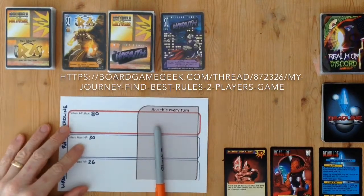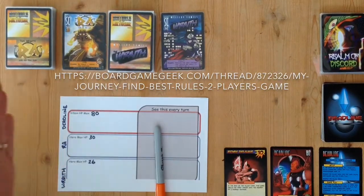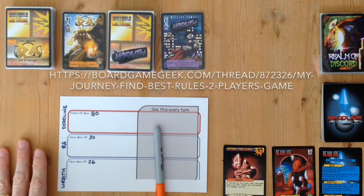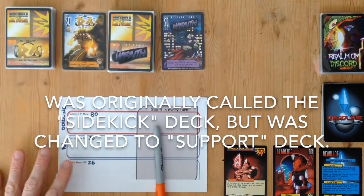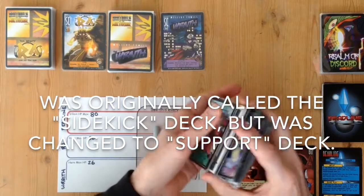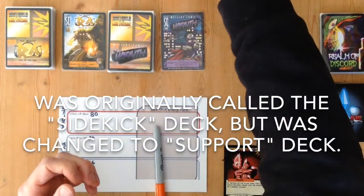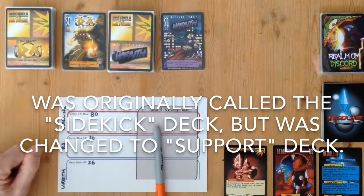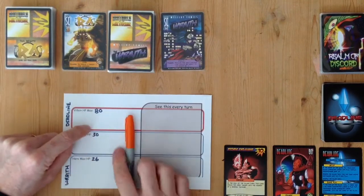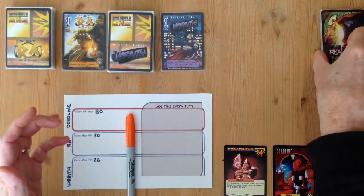We're going to dive right in. I use a pen and paper method of tabulating hit points and health. We've got Ra and the Wraith, our two heroes who are going to be up against Deadline. Deadline has 80 hit points and starts with the Atomic Englave in play, which is a device. There's also another deck just out of sight — this deck consists of all the other heroes from all the expansions. The heroes get to play one card from there and each get an extra turn. The environment we're playing is the Realm of Discord.